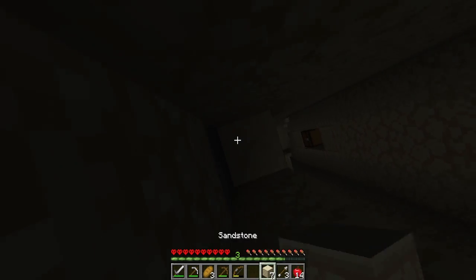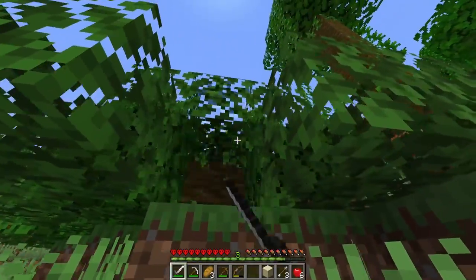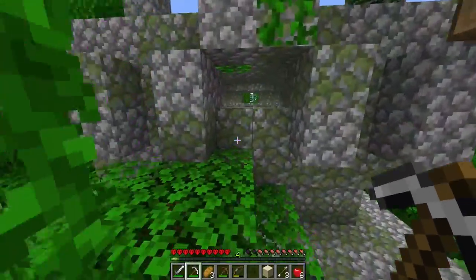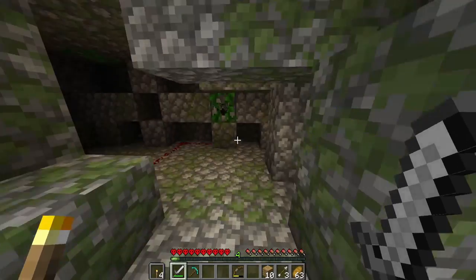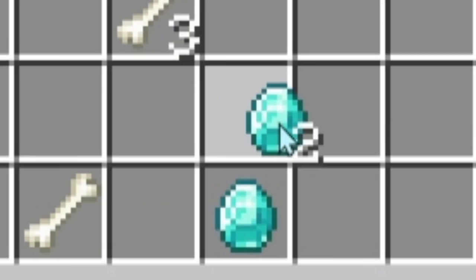Then things got interesting — we found a jungle biome. We hadn't even seen another player on the server yet. After walking through the jungle aimlessly we ended up finding an ancient temple. These things are kind of rare I think. Once we entered, I mined one of the floors and found the first chest. In the second chest there was a booby trap, but it missed me — because I'm just better. And we got three more diamonds.